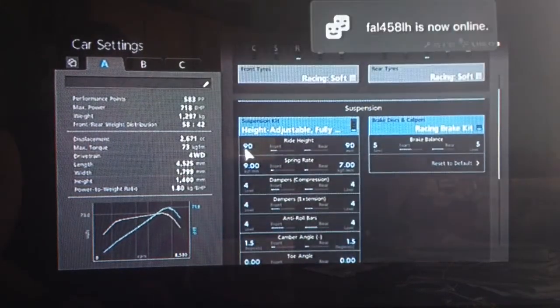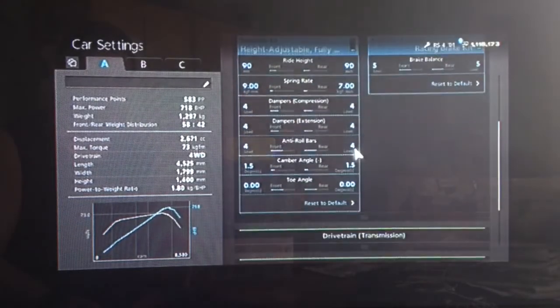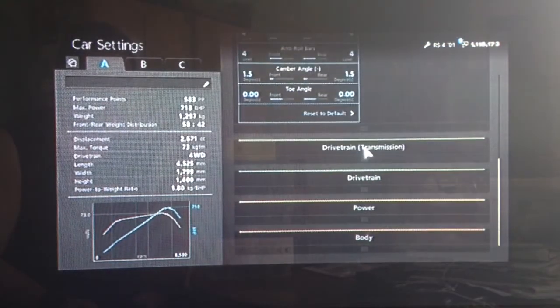For the suspension we've got the ride height on 90, front and rear, rounded off the springs to 9 and 7, dampers and anti-roll all to 4, camber on 1.5, neutral toe as always.